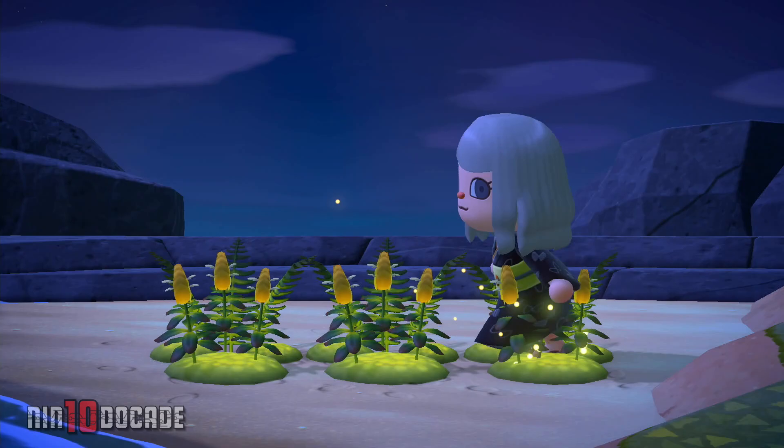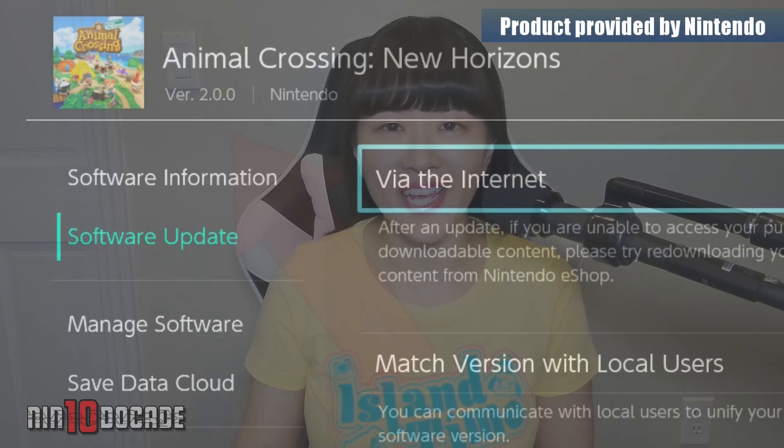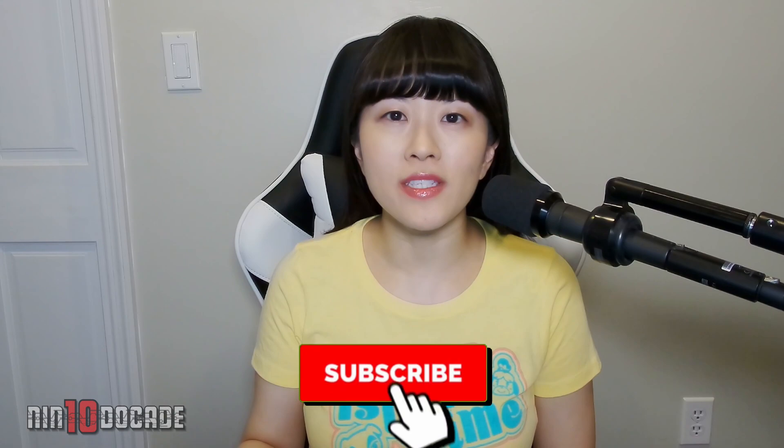Welcome to Nintendo K Channel, I am Evelyn, and in this episode I will be showing you how you can get glowing moths and vines, so let's get started. First, you will need to upgrade your game to version 2.0.0.